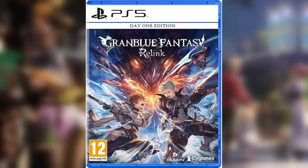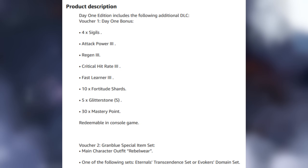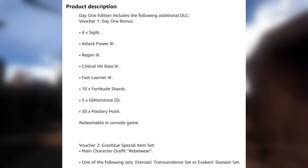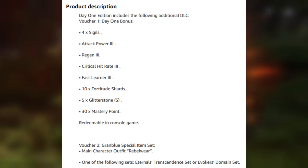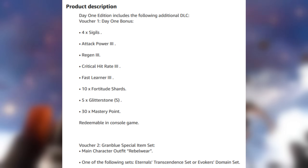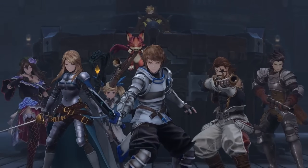The Day 1 Edition includes 4 Sigils: a level 3 Attack Power Boost, a level 3 Regen Boost, a level 3 Critical Hit Rate Boost, a level 3 Fast Loner Boost, 10 Fortitude Shards, 5 Glitterstone S tier material, and 30 Mastery Points, all for use in Granblue Fantasy Relink. You'll also get the Relink Pack for regular Granblue Fantasy with this.